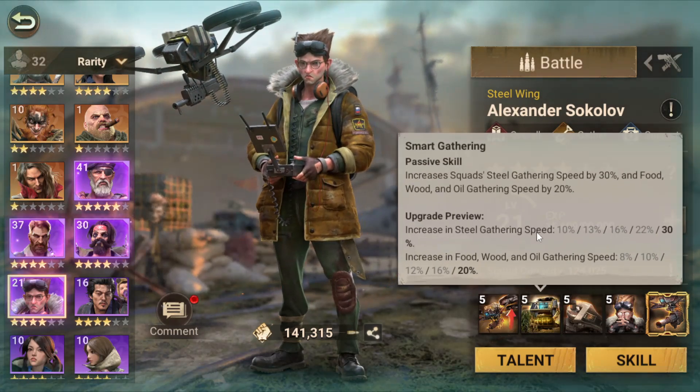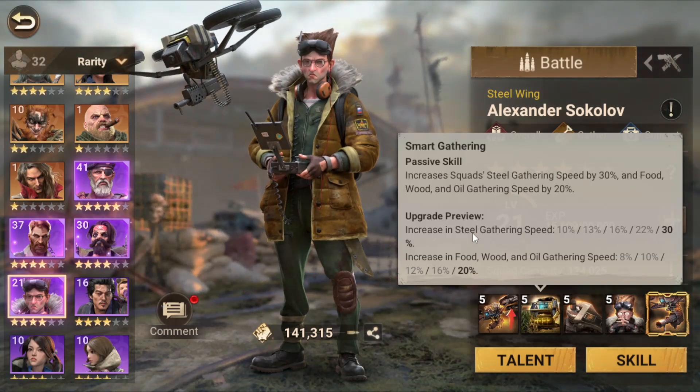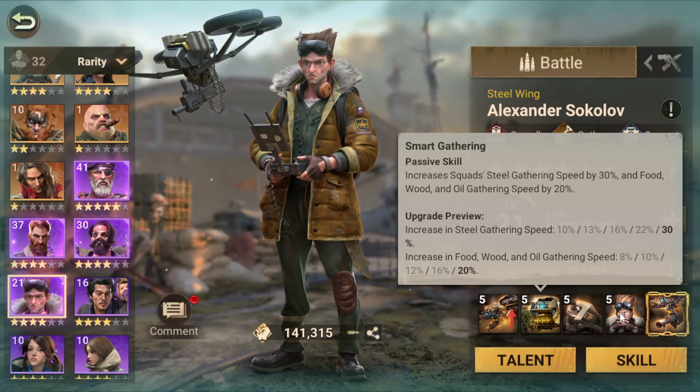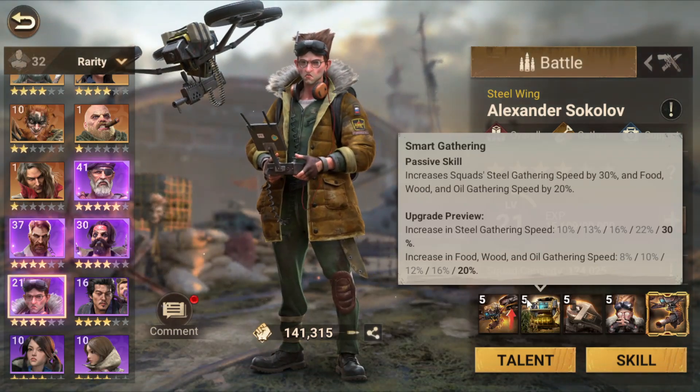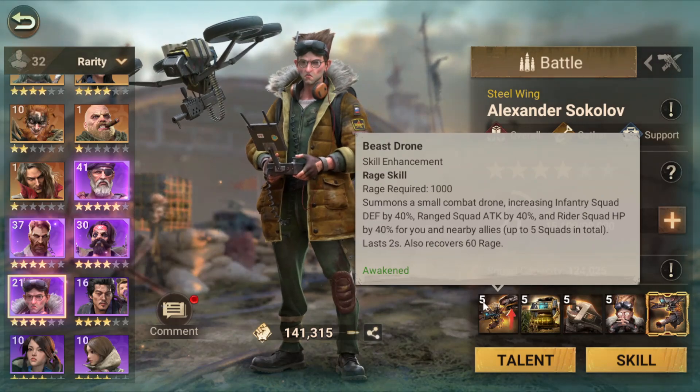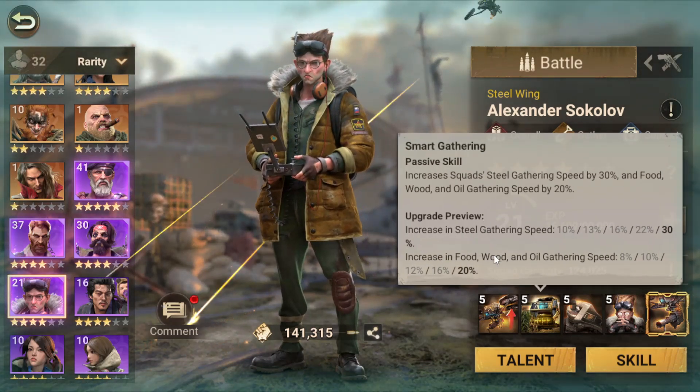Let's talk about Alexander. Alexander is a very good metal gathering hero, or steel gathering hero. You will need his second skill maxed. I recommend maxing his first skill and then his second skill first.